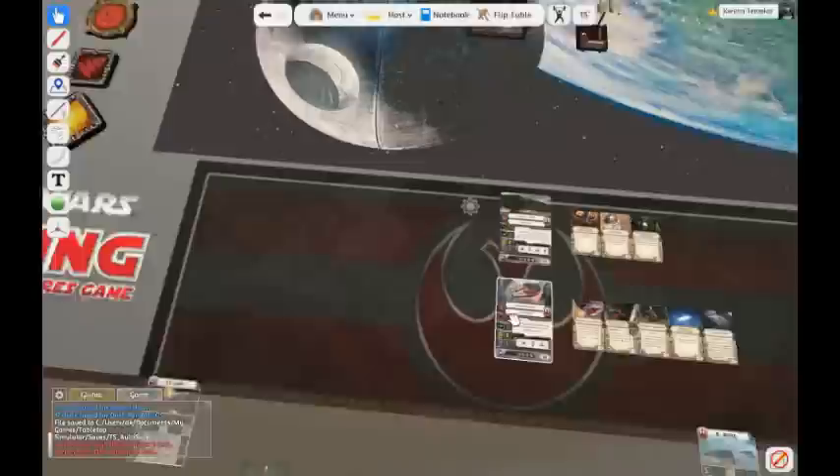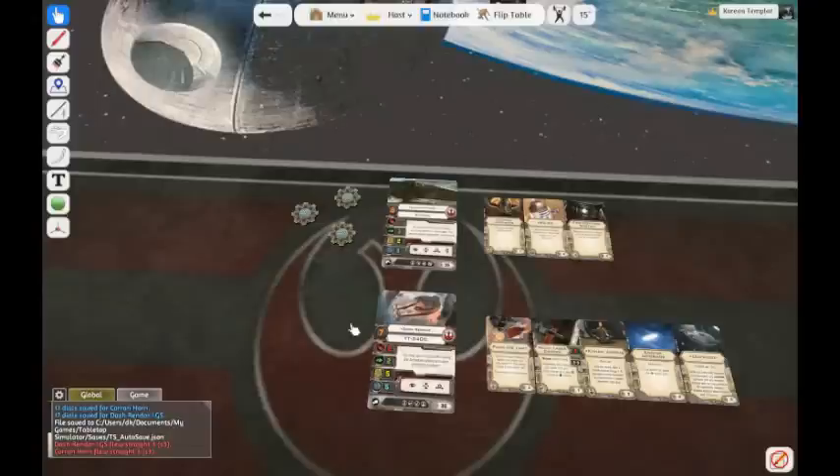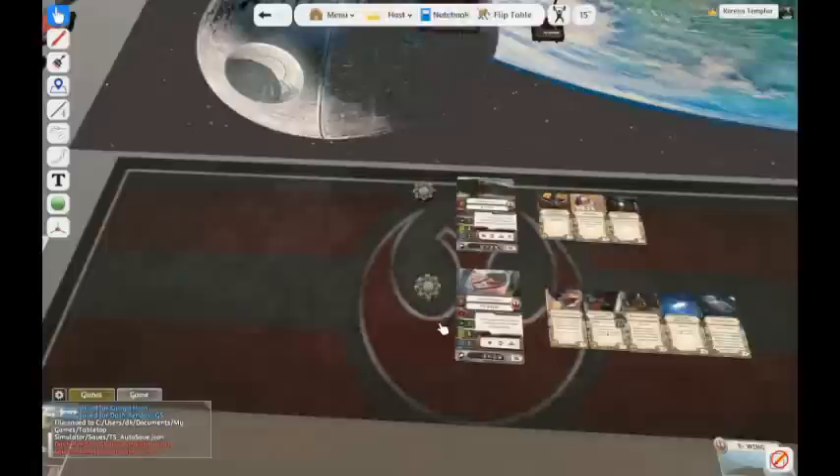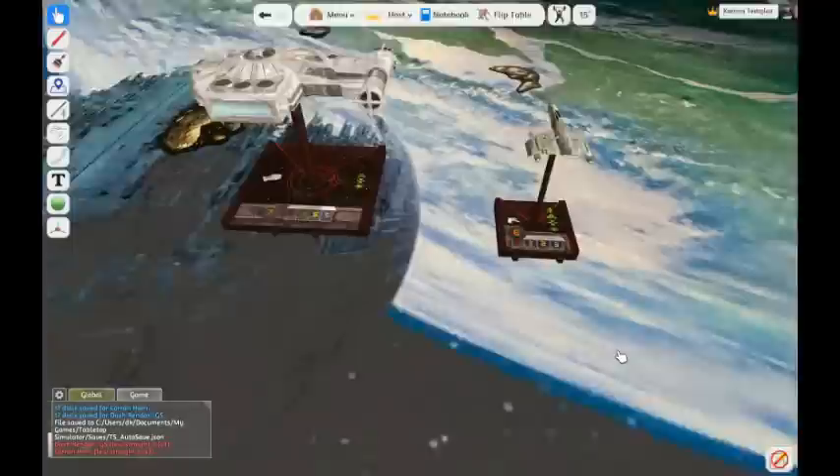One thing I forgot — shields. Come to the shield bag and grab a shield. Everything in here can be copy and pasted, so I'll copy and paste shields for my ships. You can have them laid out individually or group them together. Hover over them and it'll show the count — like three shields or five shields.